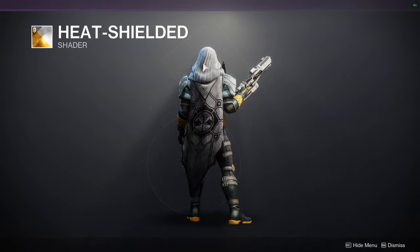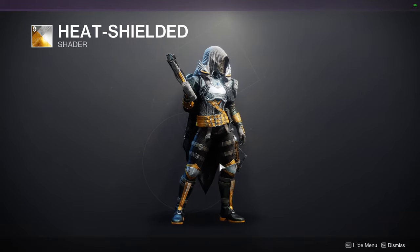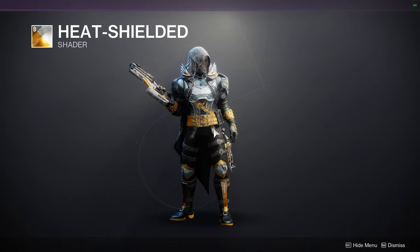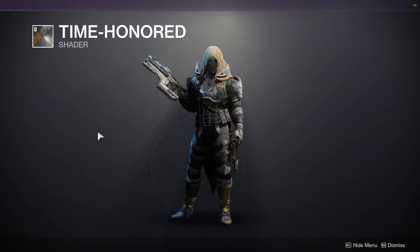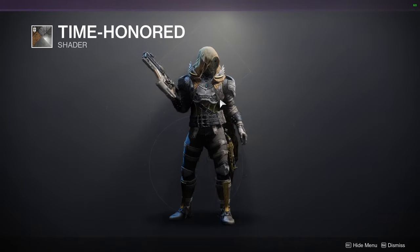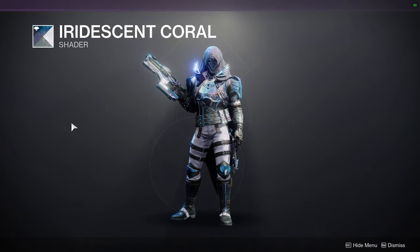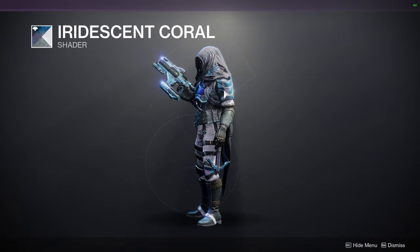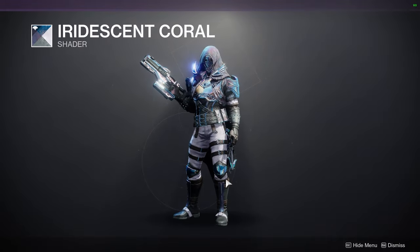I would actually make the cloak black. I'd probably try to find a cloak that has this black right here, because the black would be cool but it would be off with the paint since this has a texture to it. This is pretty cool though. Time Honored — this one looks okay. I would definitely change this to black; if I change this to black I think it would look way cooler. And then Iridescent Coral — I like that the chest piece is the same color as the arms, because the chest piece usually takes off colors. The only thing I don't like is the white on the pants, but that's the pants problem, not the shader problem.